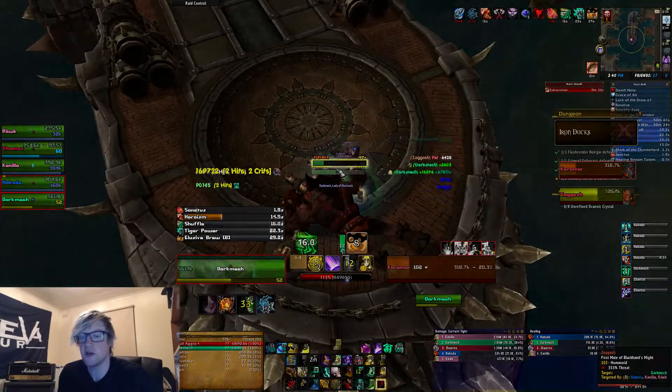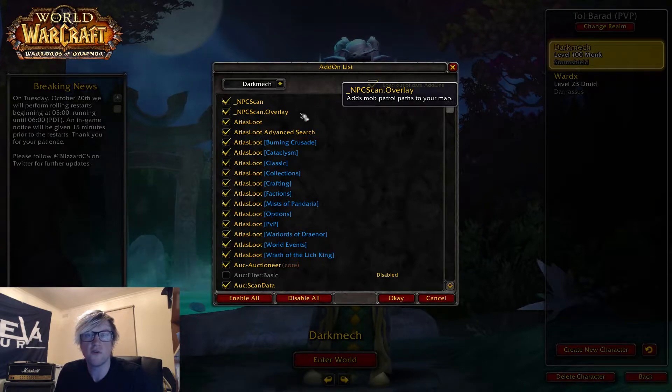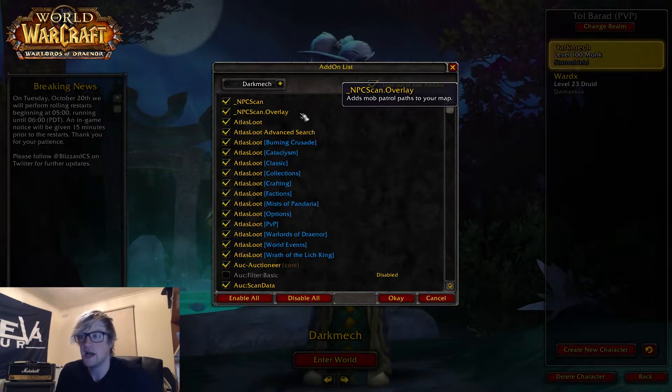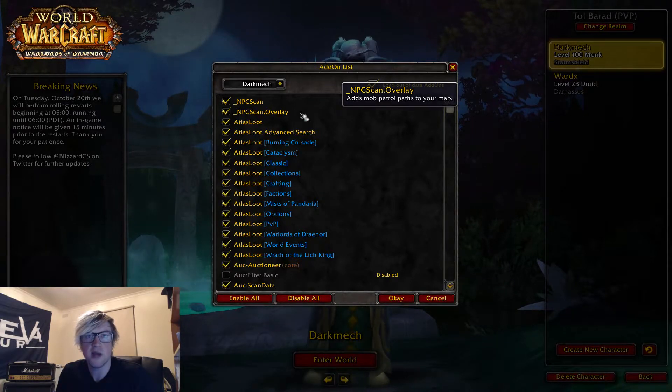Starting off with my add-ons: NPC Scan and Overlay — pretty much as it says on the tooltip, it adds the patrols for all the rare mobs in WoW to your map. Things like Time Loss Proto, Skoll, all that kind of stuff. If you're a hunter farming rare pets, this is extremely useful. Tanaán Jungle rares, things like that — it'll put a circle around you on the mini-map, and when you fly over that radius, if a rare spawn is up, be it alive or dead, you'll get a notification and it'll put an icon on its head.